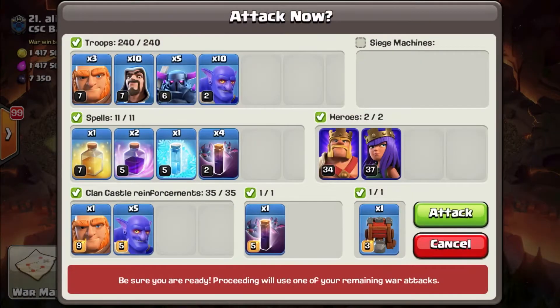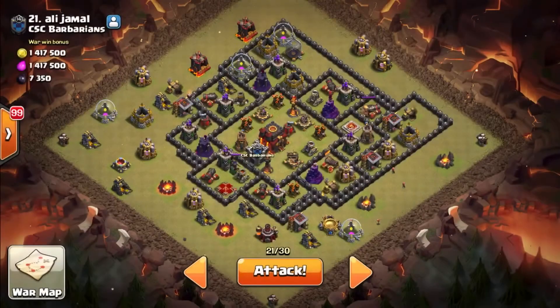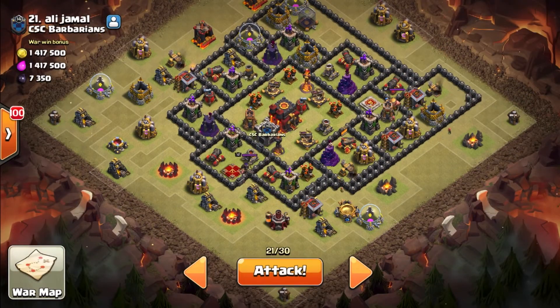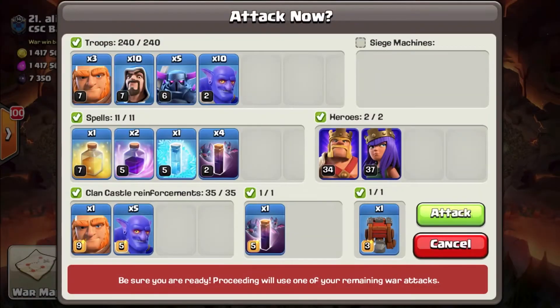This is the army I'm going to use for my Pekka Bowler Bat: no healers, three giants, ten wizards, five Pekkas, ten bowlers, and normal spells. I generally think I'm going to be very successful during this attack — wish me the best of luck.